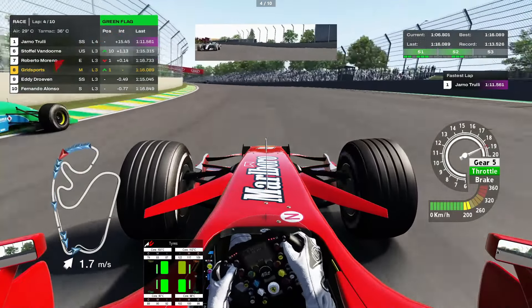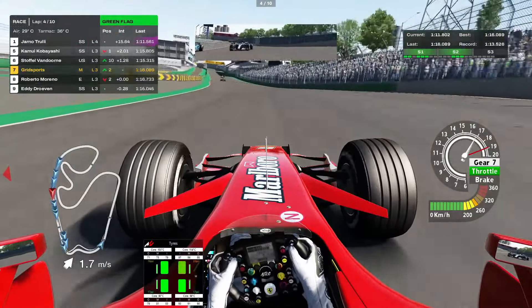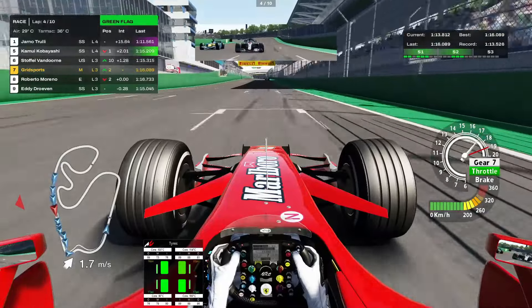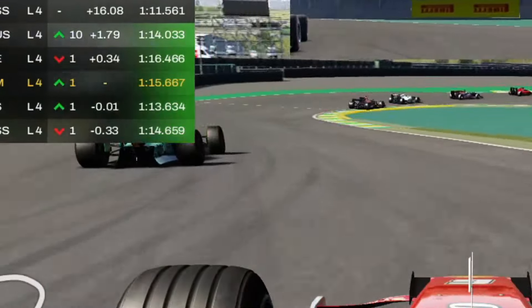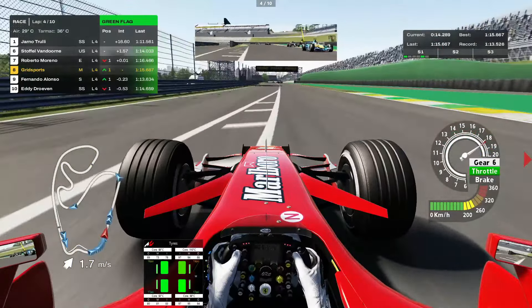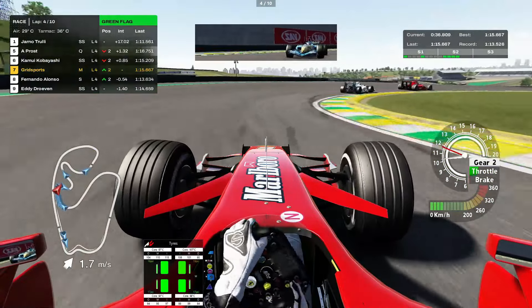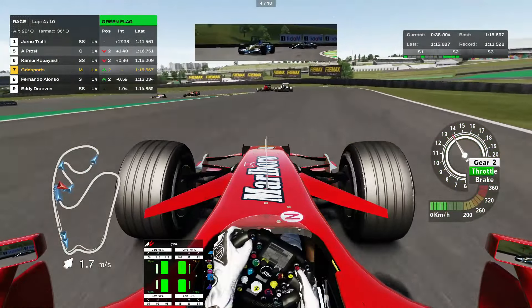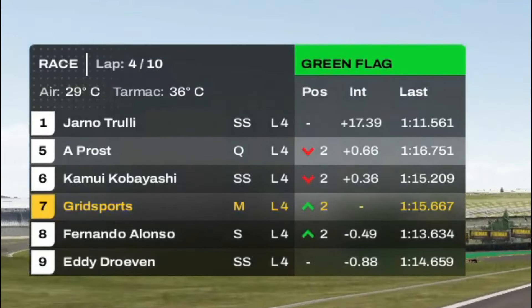That Jordan is insane on this straight. Come on — okay, that was really dangerous, but whatever. We're into P7 now. There's a damn 641 there — that's not good. Trulli doesn't even need to cause a train; he's leading the whole thing.